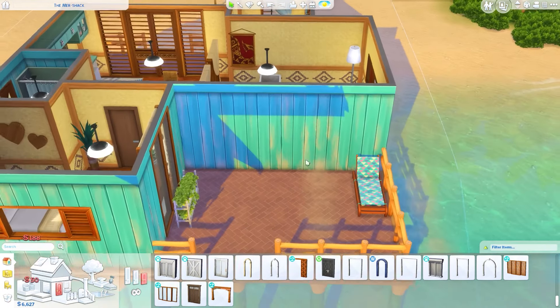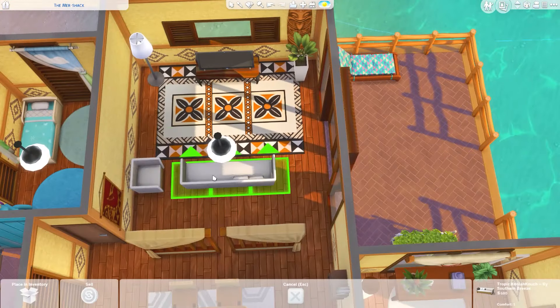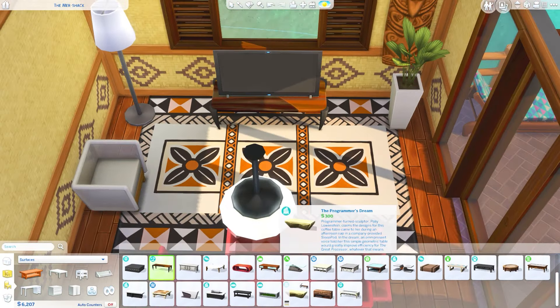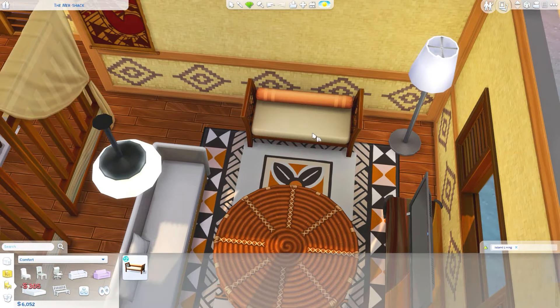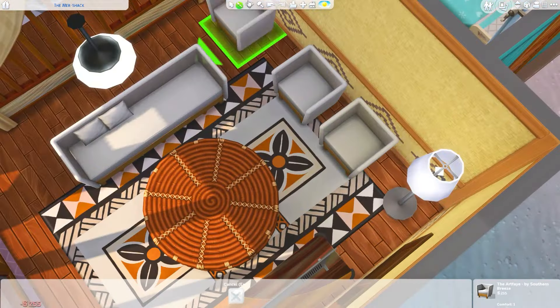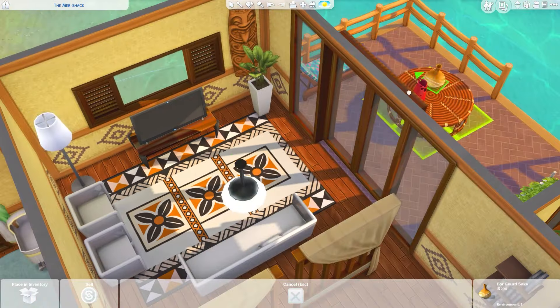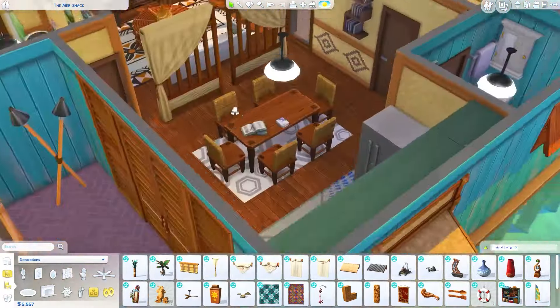We keep the outdoor deck area - it becomes more of a rectangle area rather than being long towards the sea. This house is more like a big box. I did create this house for functionality rather than how it looks on the outside, so if you look at the screenshots it could do with looking better - it's more about functionality, it's for your gameplay.